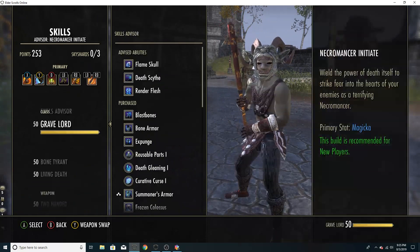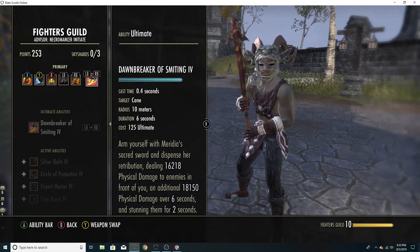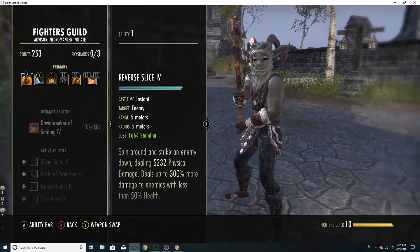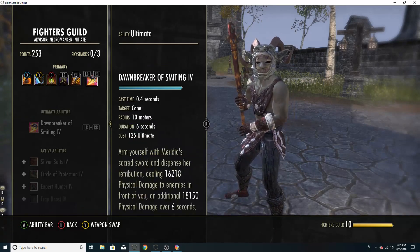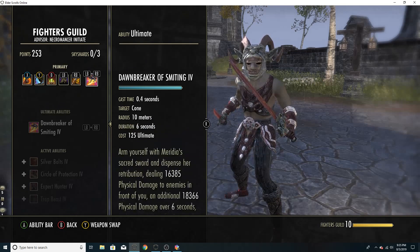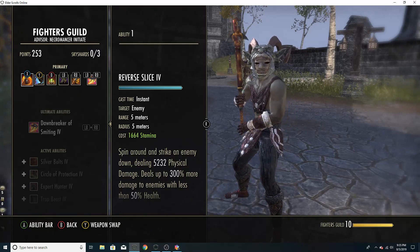On the front bar I'm running Dawnbreaker of Smiting as the ultimate — big AoE, tons of damage. Skills are D-Swing, Blast Bones, Rally, Shuffle, and Reverse Slice. Blast Bones is AoE, Dawnbreaker is AoE, and Pestilent Colossus on the back bar is AoE — so I like having an AoE execute with Reverse Slice to potentially nuke multiple people. If you'd rather run Executioner, that's fine, but that's why I went Reverse Slice.